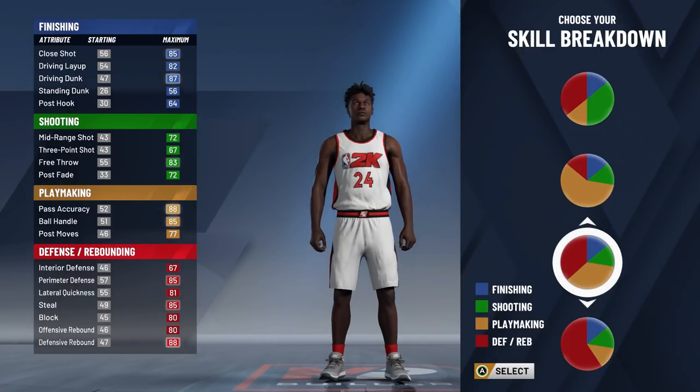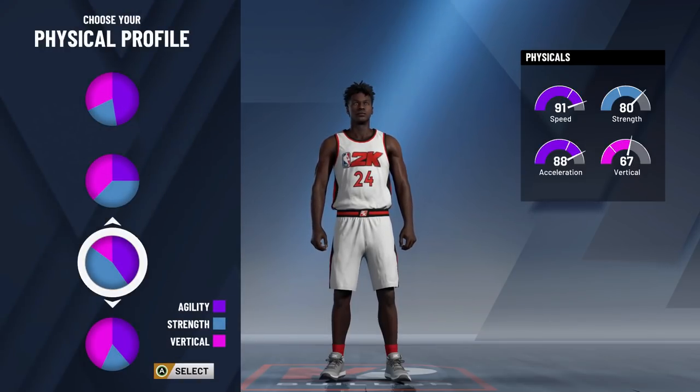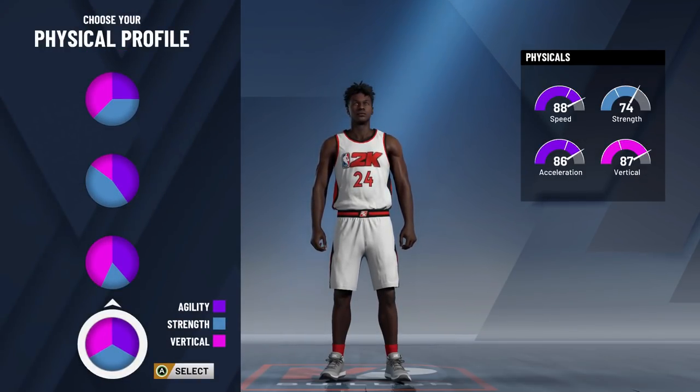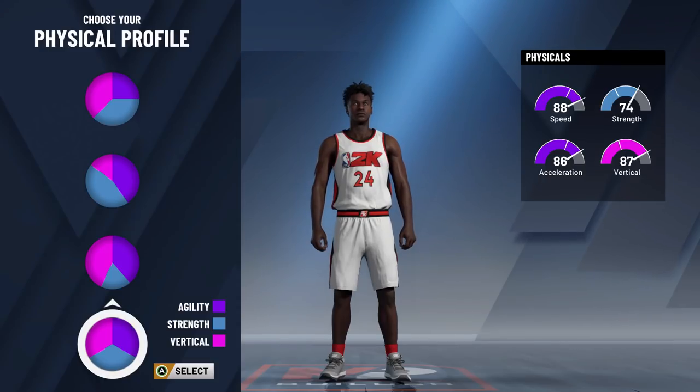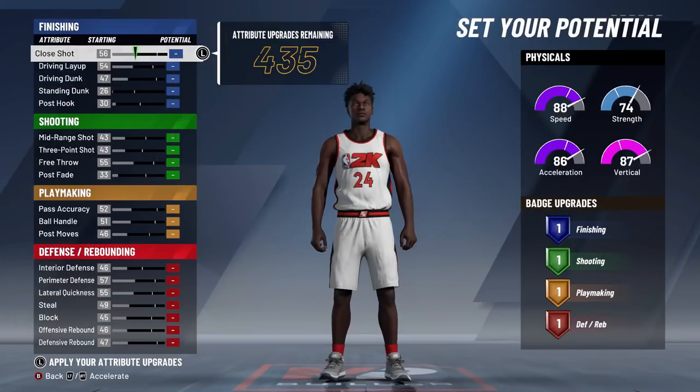We're going to go with the defending-playmaking pie chart. Have a look at your ball control, look at your driving dunk. I want to go with this pie chart — best of every world: 86 XL, 88 speed, 74 strength, and an 87 vertical. 87 vert will get you the contact dunks. 88 speed and you're as fast as a point guard. With your strength you can get good screens, good box outs, and you'll be able to bully any point guard on the court. This is literally Michael Jordan on NBA 2K20.